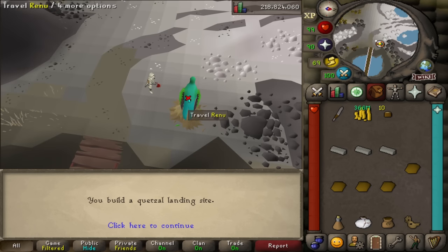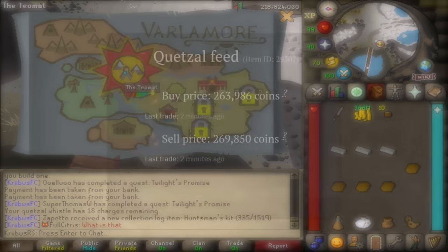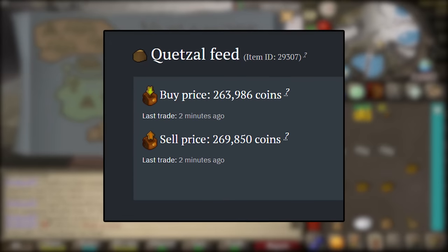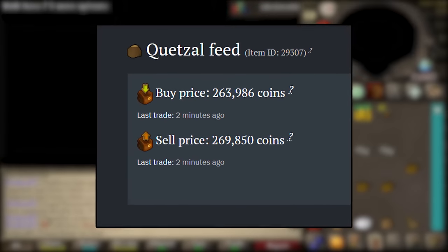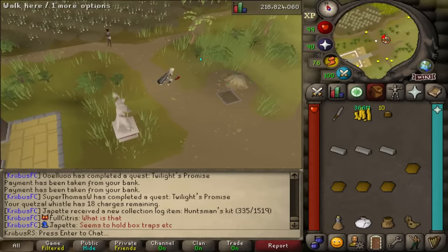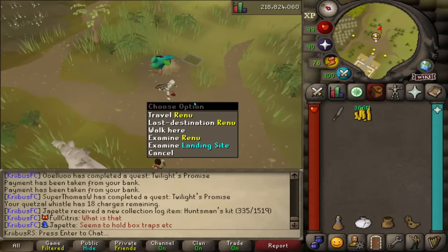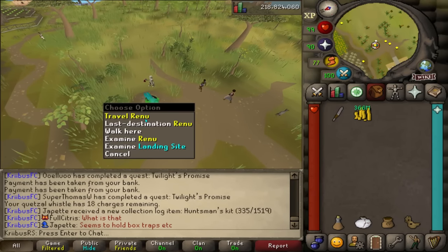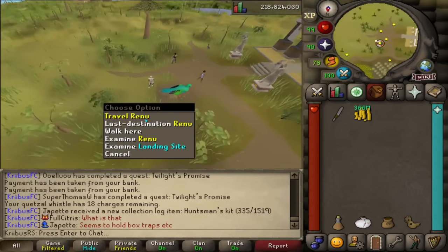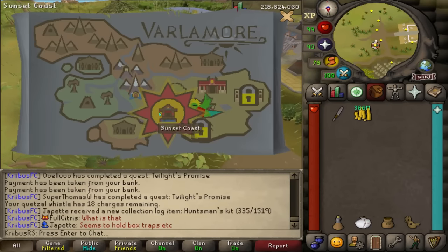The first landing site is at the front entrance of Beryllus Moons. The Quetzal feed required to do this just cost me like 5 million GP, but I think the feed is going to go down very fast soon enough. The other spot is the Outer Fortis because it allows quick access to the sunlight antelopes, which are one of the master tasks and very annoying to get to, so this is going to save a lot of time.